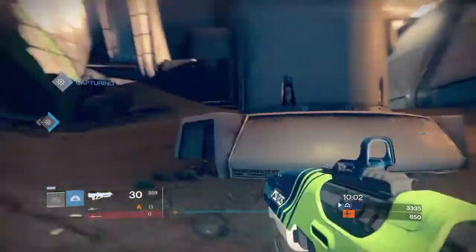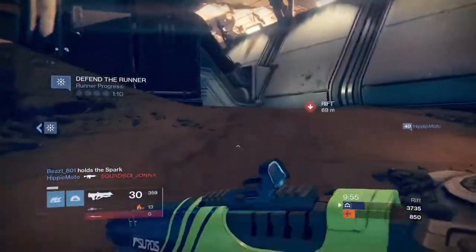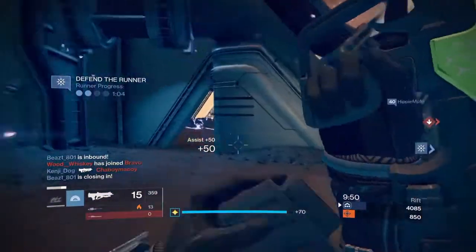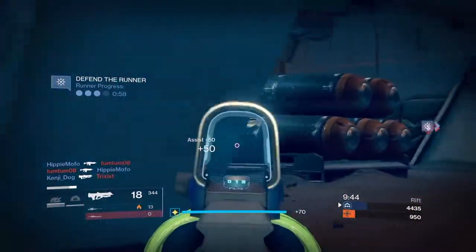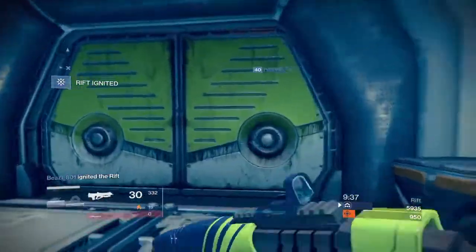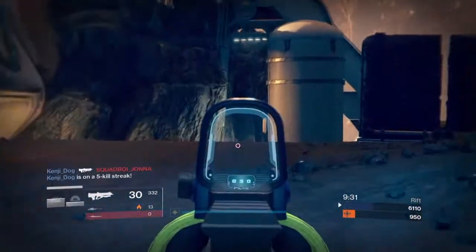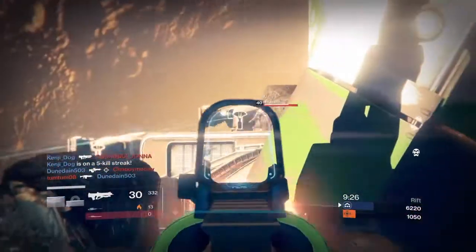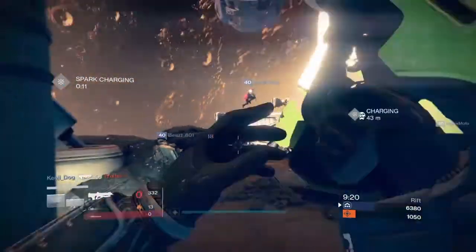Winning teams now receive Trials gear rewards directly at the end of match completions. Players who go undefeated on their passage will continue to be invited to the Lighthouse. Players may continue to play in Trials past nine wins, but rewards max out at nine wins. The Trials passage now has a details page containing your boons, and players must now purchase boons from that details page on their passage instead of going all the way to Brother Vance.